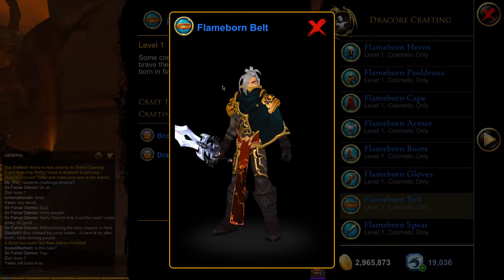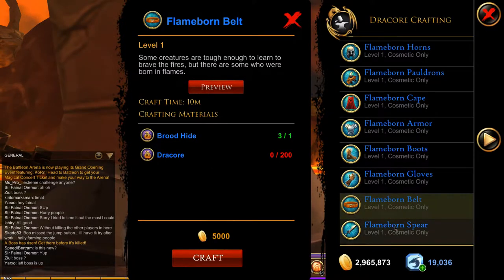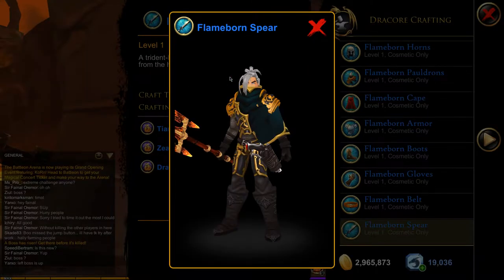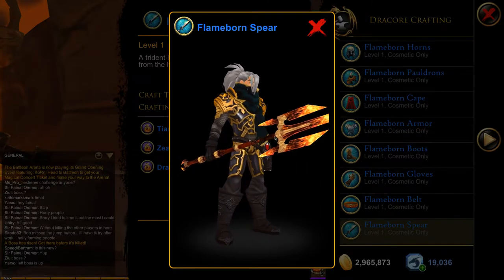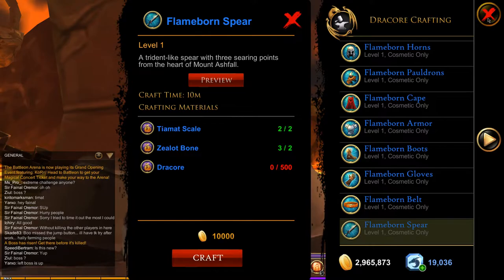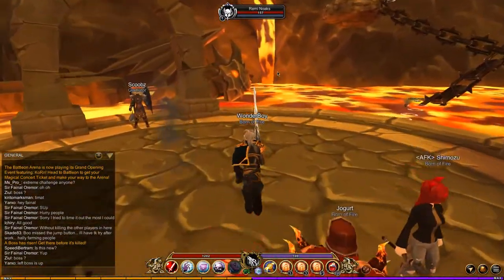The belt is kind of cool — I like belts that have that cloth piece between the legs, it looks nice. We also have the one weapon, which is the Fire Bone Spear. Previewing it, it's pretty cool. It would be nice if they added fire particles or a fire effect, but unfortunately it doesn't have that.